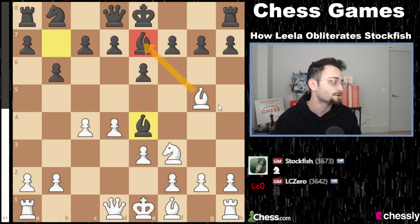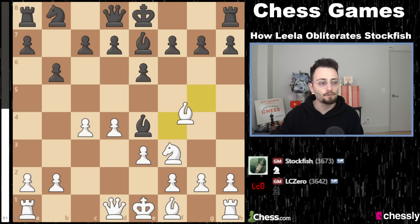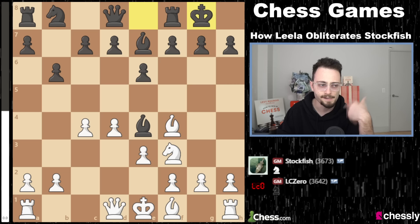Nine out of ten players under 1,500 would just take this bishop — like, why would you waste time and go backwards? Well, you would just lose. But actually, bishop f4, which is very interesting. Leela says, 'My bishop is good, and in the long term it's slightly more active than your bishop.' Computers already at this point know this type of stuff, even though we are still in the book.